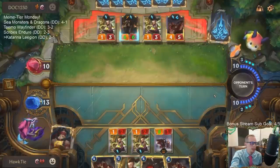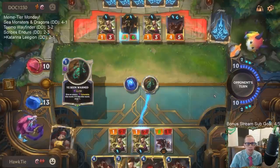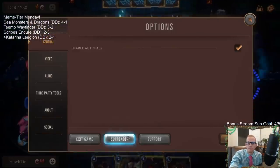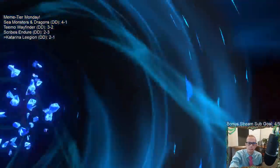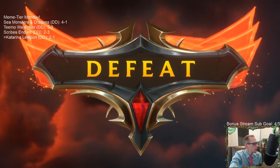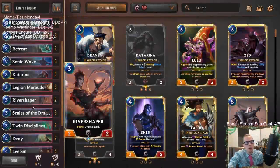Eye of the Dragon does do a good job of generating disposable minions and gaining life whenever you have your spells - but we aren't having any spells, so it's doing nothing. We drew River Shaper a total of zero times and I'm really sad about that. This would have been a good River Shaper game to help draw more spells and get good card advantage.